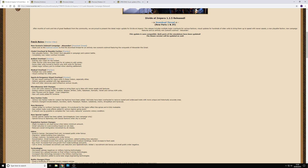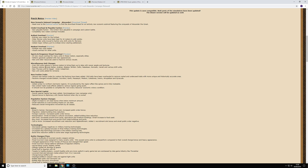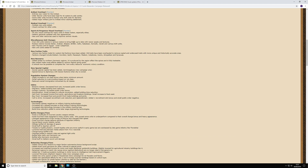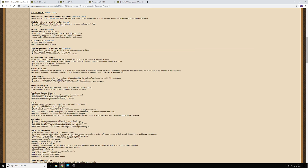Moving on: miscellaneous unit changes — over 200 units redone in various rosters, brought up to date with newer assets and textures. Rosters redone include Italian, Arabian, Belgian, British, Celtic, Napotene, Nomadic, Benetti, and various area-of-recruitment units. So even if you're not playing one of those overhauled factions, you might still see some impacts on other units in the game. Next up are faction traits — the traits you get when starting a new campaign.